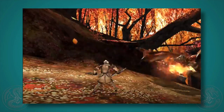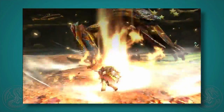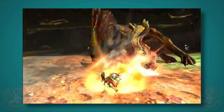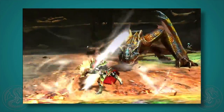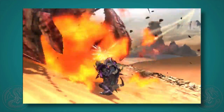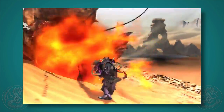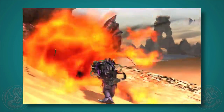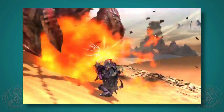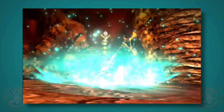It's almost like a counter attack move. We have what looks like a new triple swing for the hammer — this thing looks like it hits really hard. And this almost looks like a flamethrower attack for the gun lance, where you can just stand there for a few seconds and blast the monster, super cool if you know they're not going to be moving.